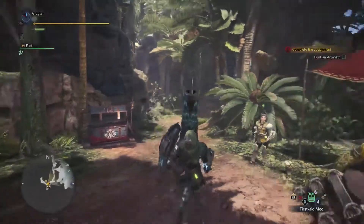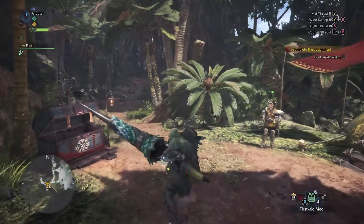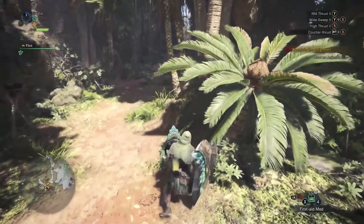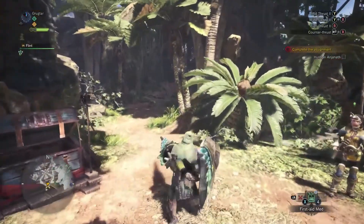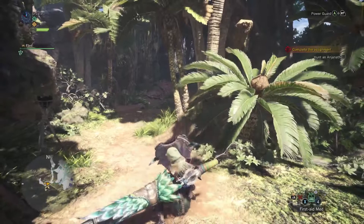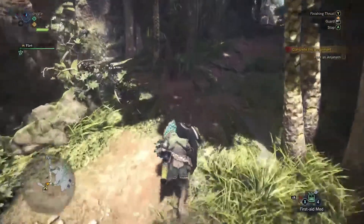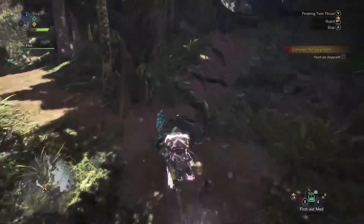The lance has a basic three-hit combo, and like the gun lance, at the end of that combo there's a little pause. So if you want to attack right away, you want to do a little hop - that way you can get right back to attacking without waiting for the animation. The lance can also attack straight forward or attack upward as well. We have a dash attack to charge forward and close the distance with the monster.